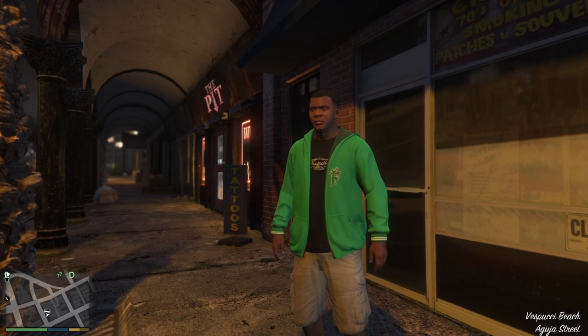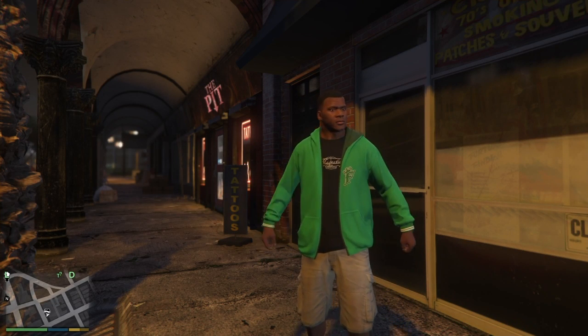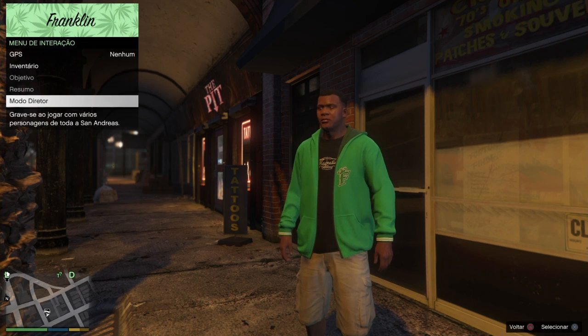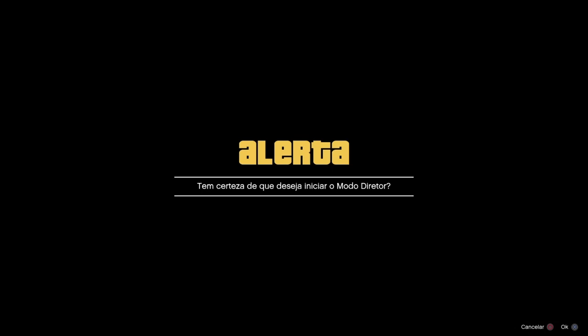Já chegamos aqui no modo história como o Franklin. O que vamos fazer aqui: vamos apertar o menu de interação e entrar no modo diretor.